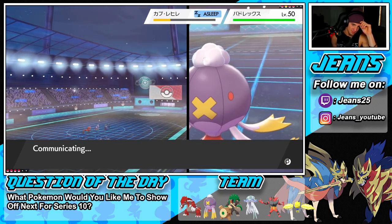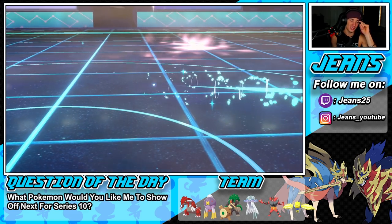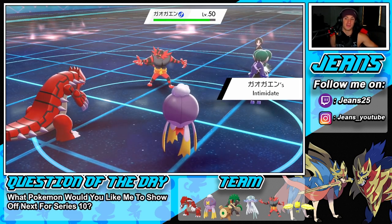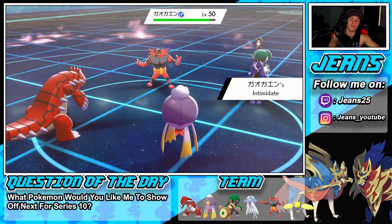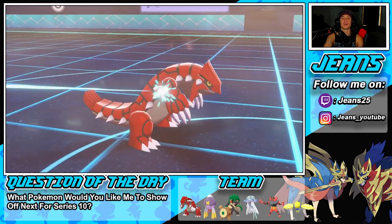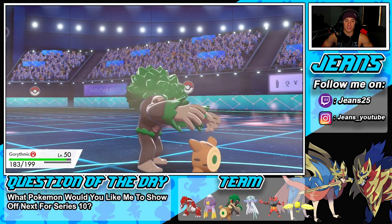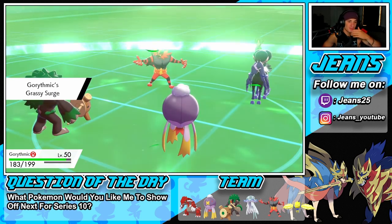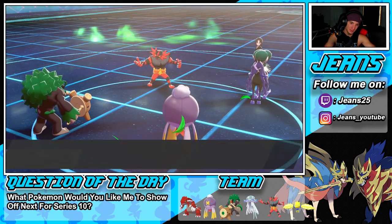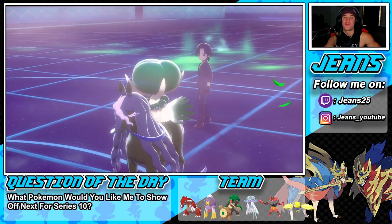Let's do it! He withdraws Tapu Fini and shows his full team — Incineroar comes out. He goes for Intimidate — we're swapping too, no problem. We bring in Regieleki. But wait, I accidentally brought out Rillaboom instead. That's fine though — Rillaboom works here. Hypnosis comes through and connects! Now I'll Fake Out.